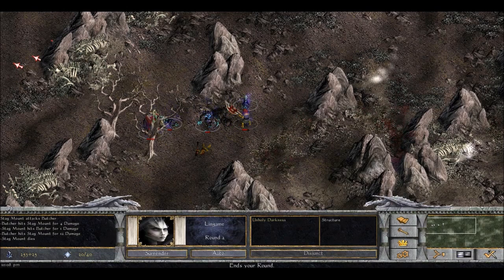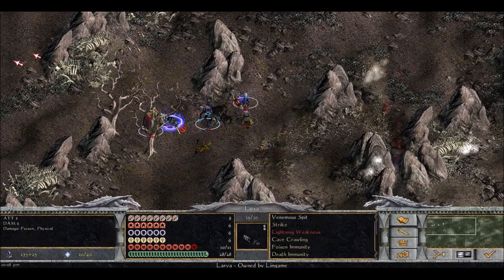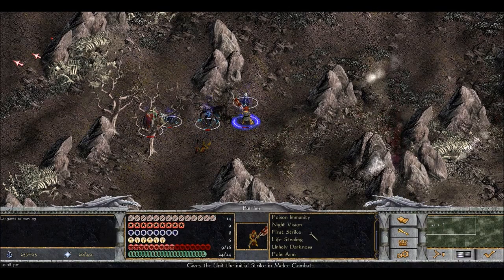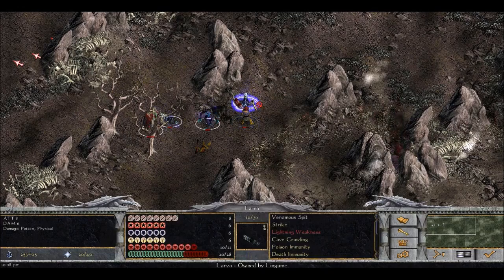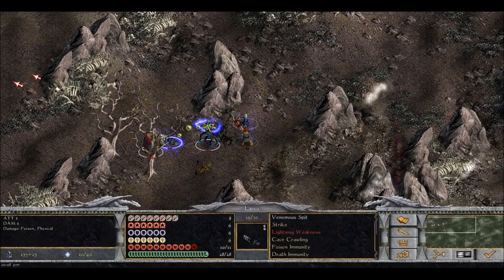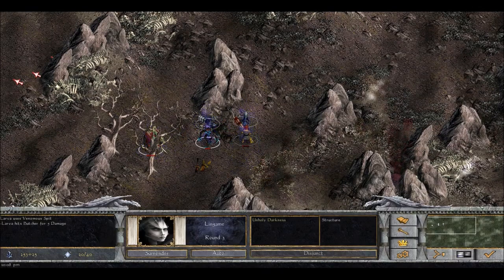Yeah, there we go - I was afraid that would happen. He has life stealing. You saw when he hit he actually regained some of his health - life stealing. This will restore his health when he hits for damage. Very handy ability. Unfortunately we're now against it instead of being with it - not necessarily the position I want to be in. Luckily we have some range.